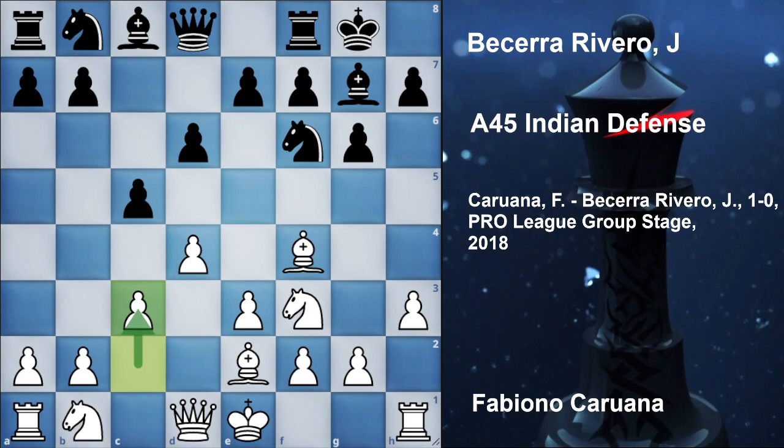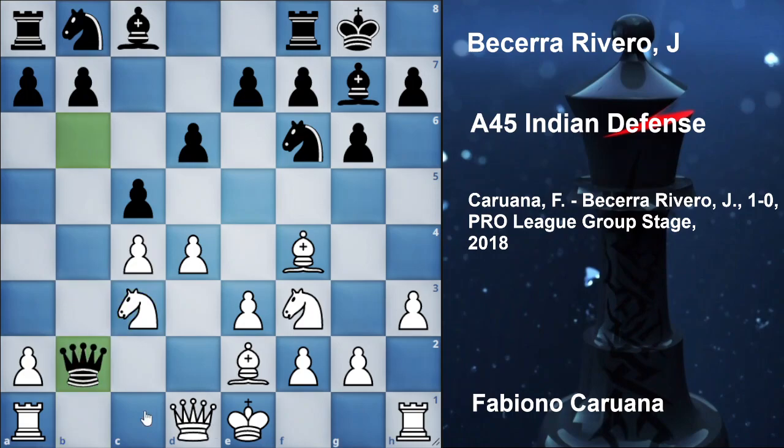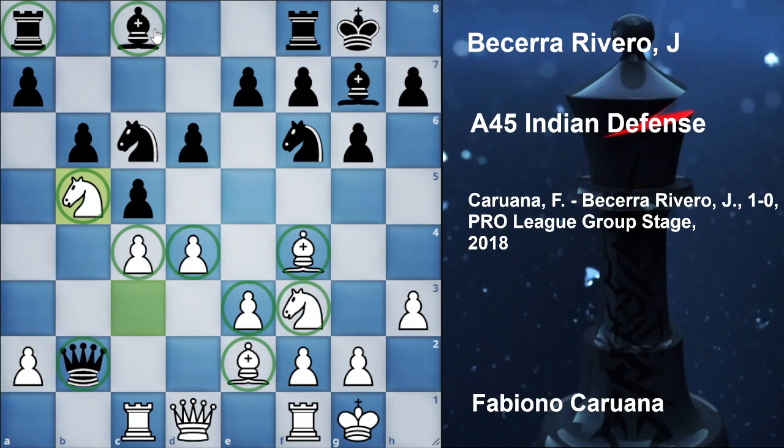White plays the move c3 instead. White could also go for c4 and the game becomes very sharp from the start, because after that queen b6 presses more pressure and the pawn is also threatening to take the pawn on b2. Now knight c3 by white, and if black takes the pawn — for example queen into b2 — then white would have a lot of activity for this sacrificed pawn. For example rook c1, knight c6 developing, now castle first, b6 by black is going to develop the bishop or bishop a6.